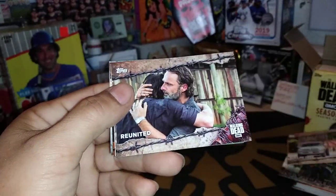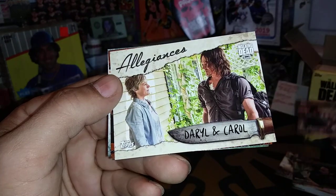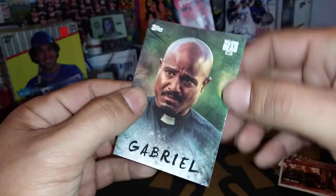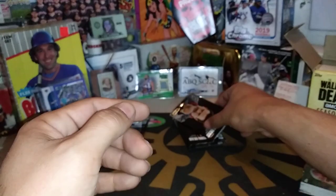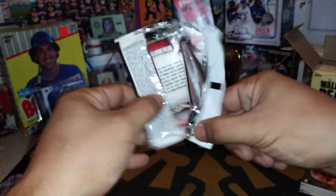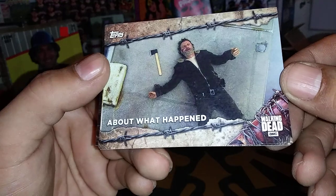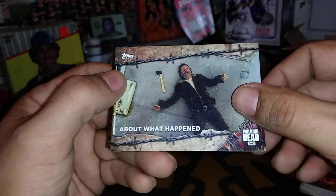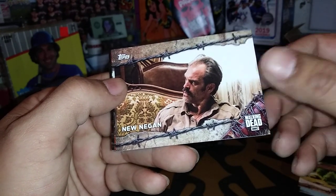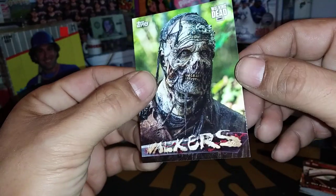Bury Me Here, Reunited, Dr. Smarty Pants, Daryl and Carol, another Iron Card, and Gabriel. It's just the Blaster Box and we are already seeing doubles. About What Happened, Lucille, New Negan, Finding a Way to Win, Out for a Drive again, and another Walker's card.